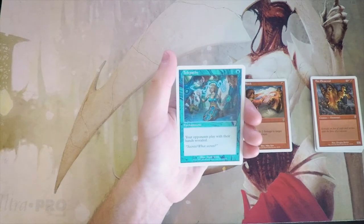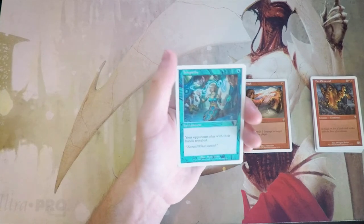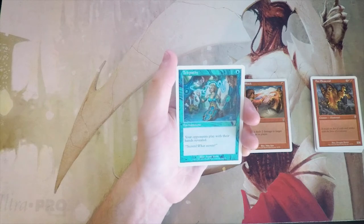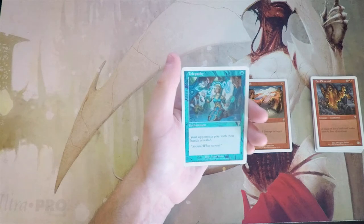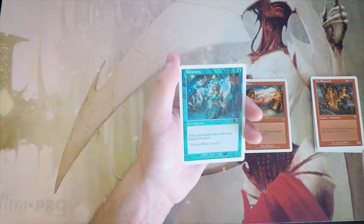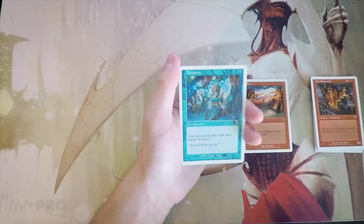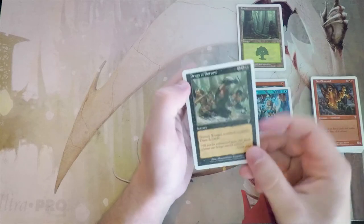Telepathy — one blue, enchantment. Your opponents play with their hands revealed. Very interesting enchantment. I'm not sure if this is good in limited — I might be wrong — but it's a turn-one play so I kind of want to lean towards it being worth it. We also have our land, so moving on to the rare.